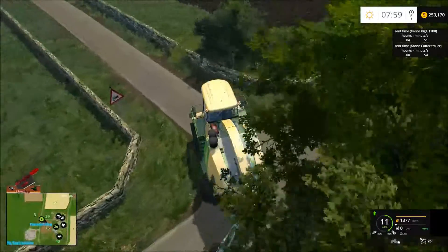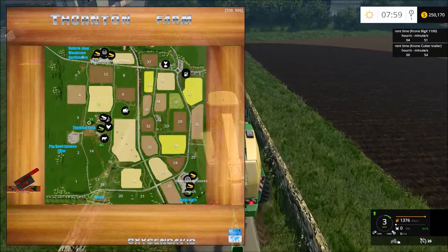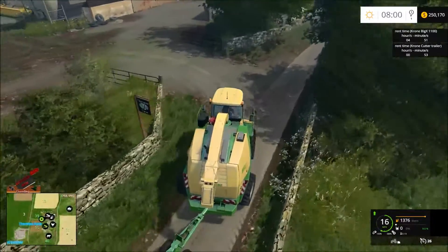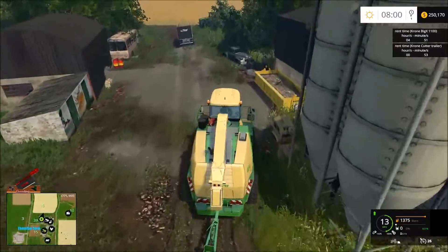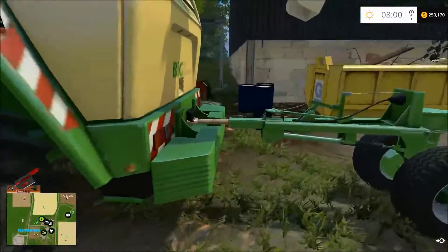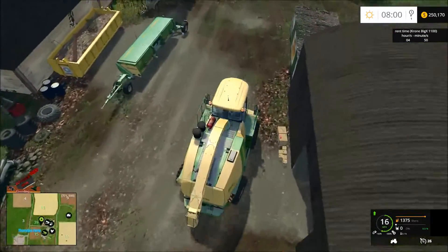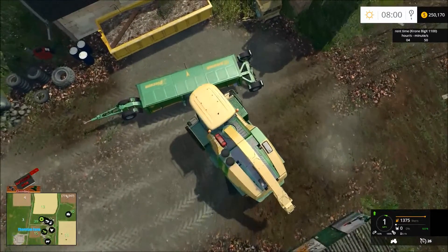We own field 15 and I need to plant that one, but I don't even have a planter right now. I've already got a tractor and a trailer, and as far as I can tell this is the only trailer you can actually hook to this forage harvester. If I'm wrong, just put a comment below and tell me - I'm pretty sure this grey one is the only one.